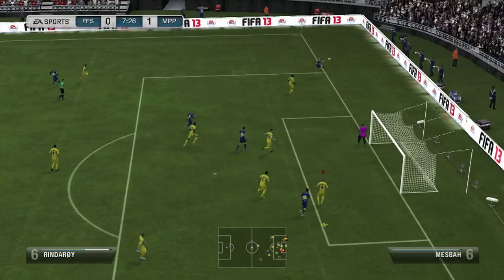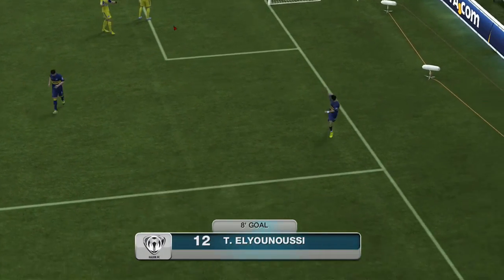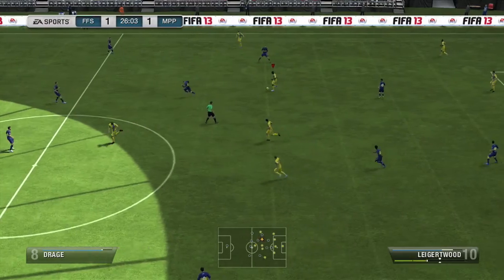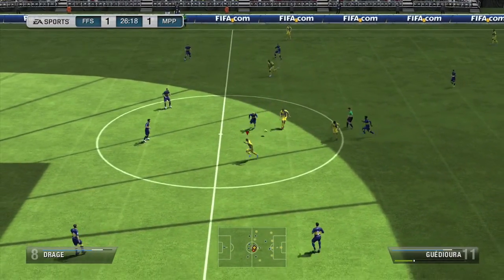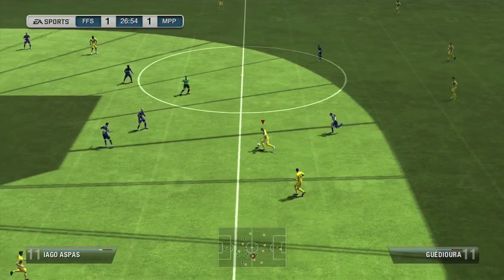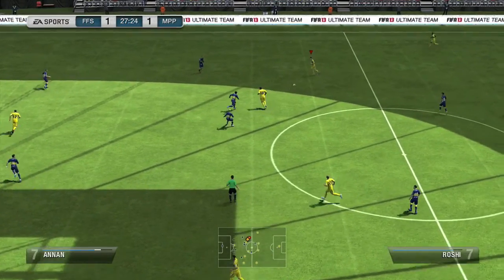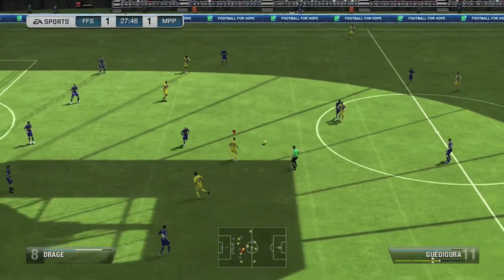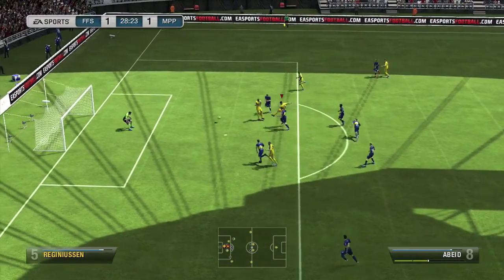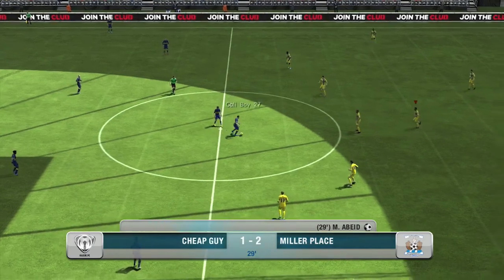We get up to a 1-0 lead but it comes right back. This is just FIFA being FIFA. Mboli flat out whiffs on the punch — an absolute 'come on man' moment — and that makes it 1-1. We continue having problems with a hangover after scoring, typically giving one right back. But another good sequence and Bead makes a nice move onto his left foot inside, putting that one away to give us the 2-1 lead.